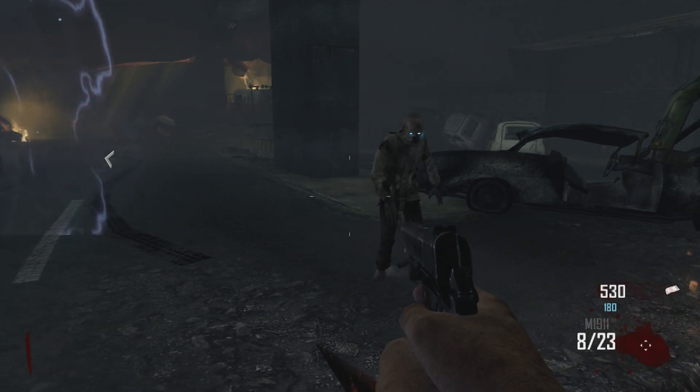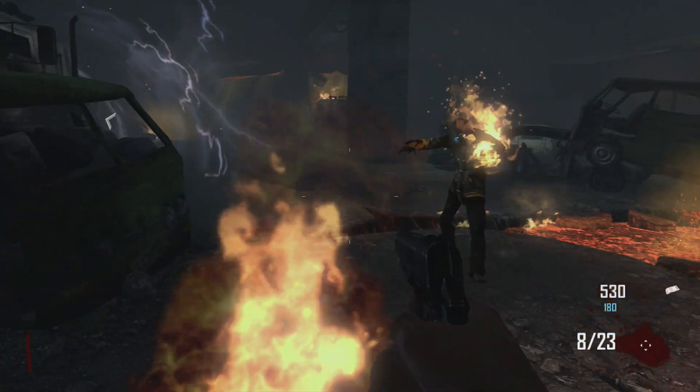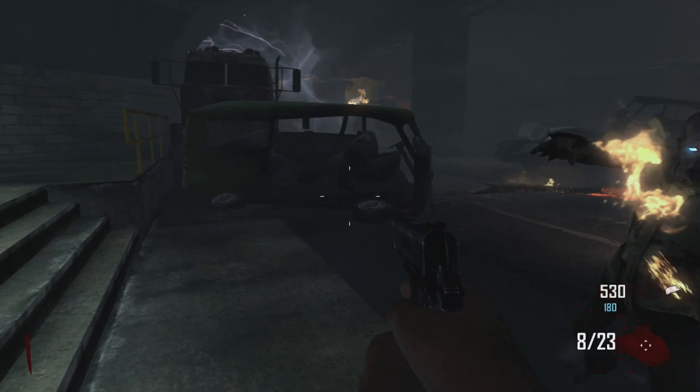Hey guys, I'm Fiong with a wall breach glitch on the map Transit — sorry guys. I've been playing Diari's lately and filming all glitches for you guys. What you're going to want to do is have a riot shield or a zombie shield and have a turbine.